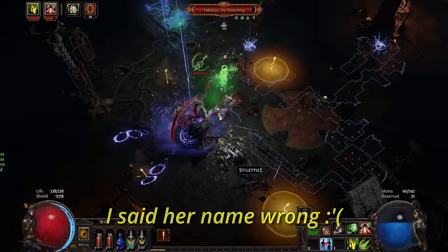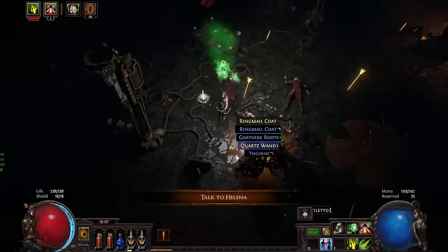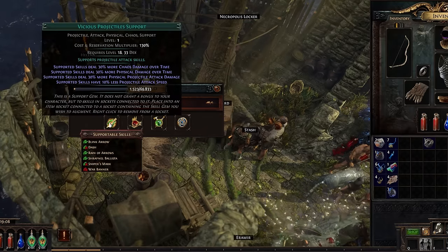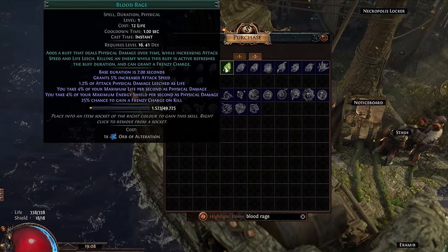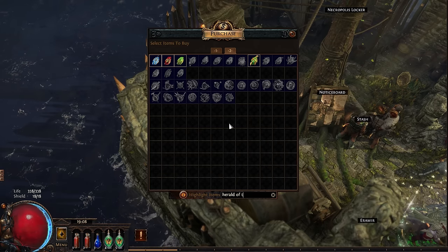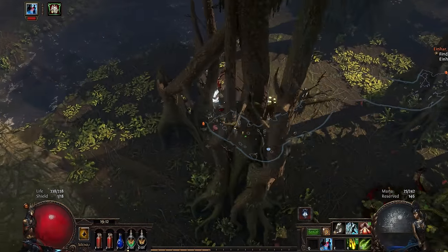On to rescuing Helena from Fidelitas — overall another easy boss fight thanks to the Reign of Arrows skill. I grabbed the Baleful Gem quest item, teleported back to town, and checked the guide to see what skill gems are recommended for my level. First off, Blood Rage, which after killing an enemy has a chance to give me a frenzy charge. Each active frenzy charge gives a bit more attack speed and slightly more damage. Second, the Herald of Thunder aura, which gives flat lightning damage to all my attacks.